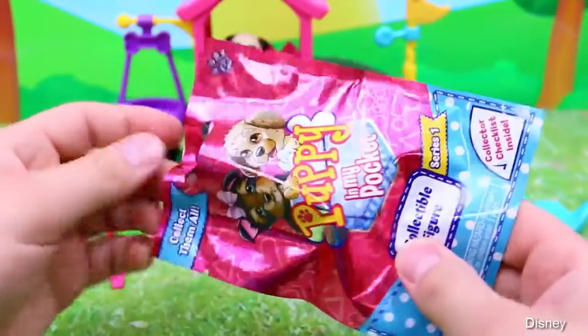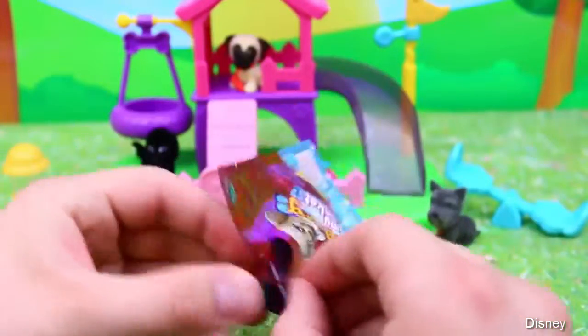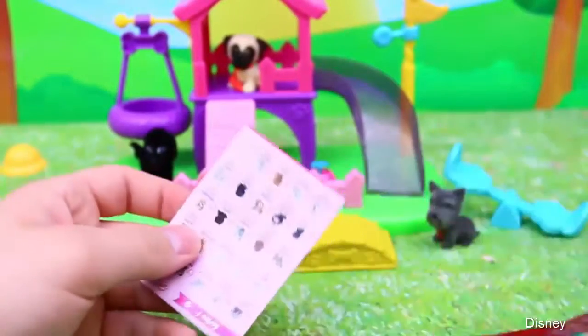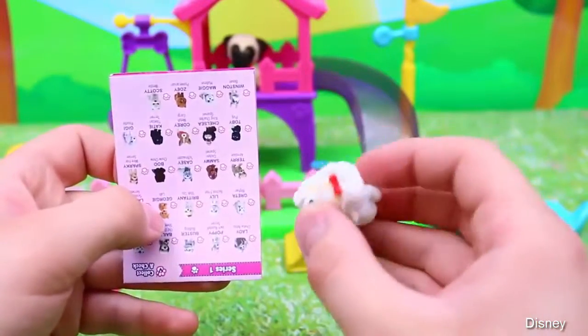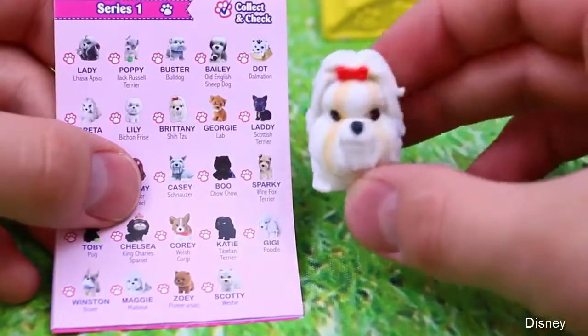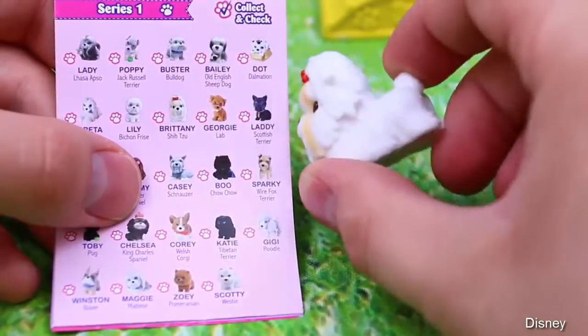Now let's open up another blind bag. And who is it? Okay, there we go. We got a cute little white puppy and it has a bow too. This puppy's name is Brittany and she's got white coloring but also some brown, and she's a Shizu.